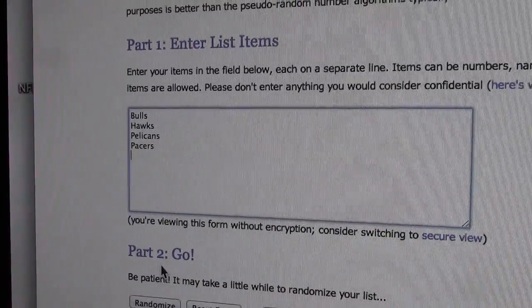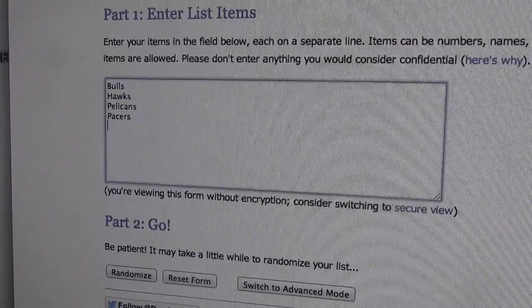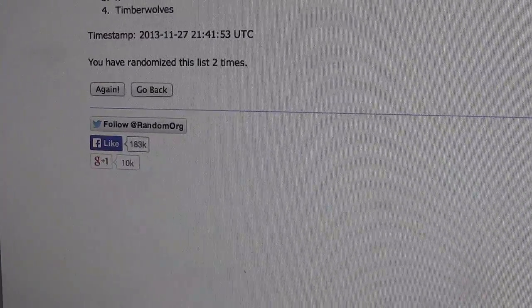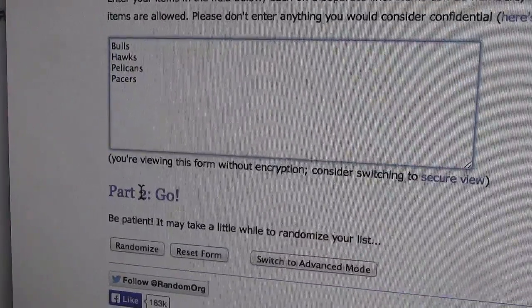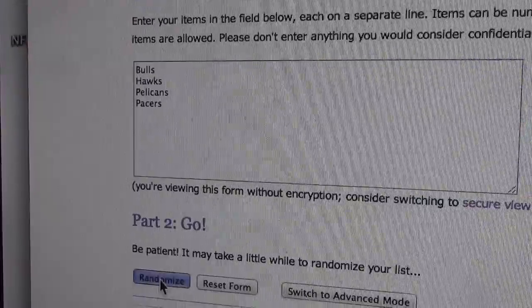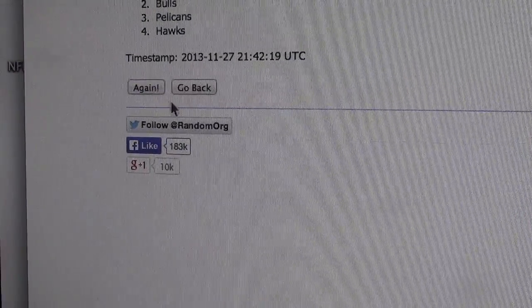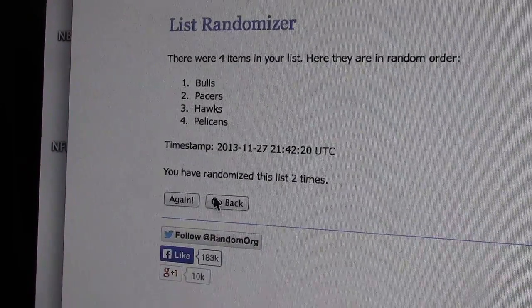On group break two, Bulls, Hawks, Pelicans, and Pacers went hitless. So that means the two hitless teams in group break one did get hits in group break two. These are four different teams. I'm going to randomize this twice — and the Bulls will win the group break two stack of base cards.